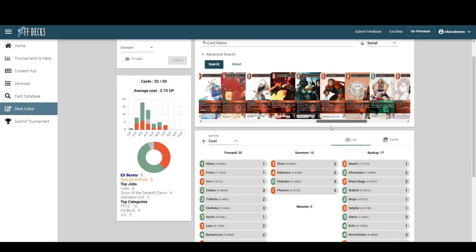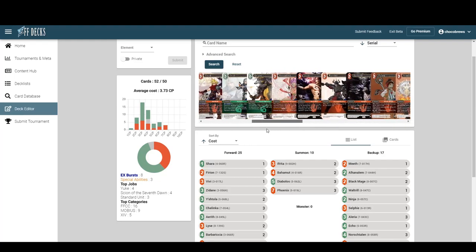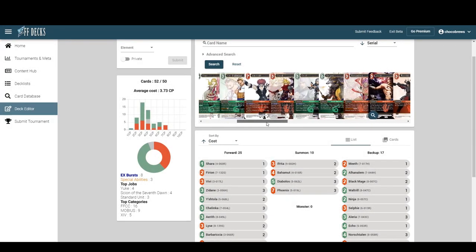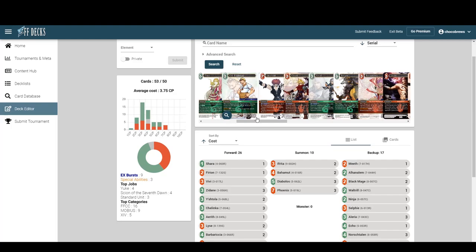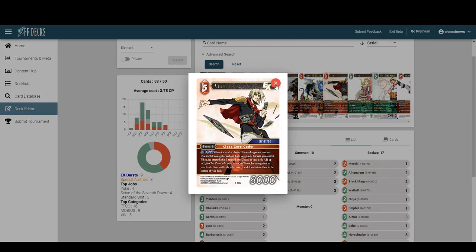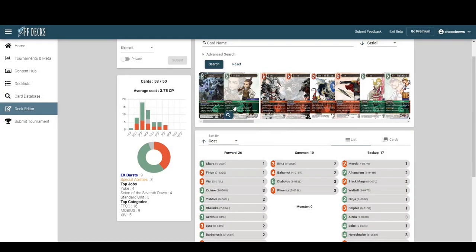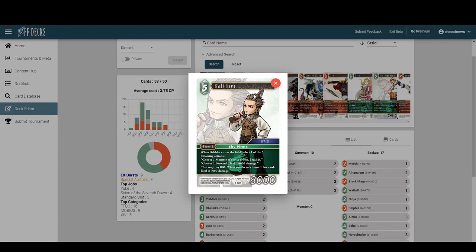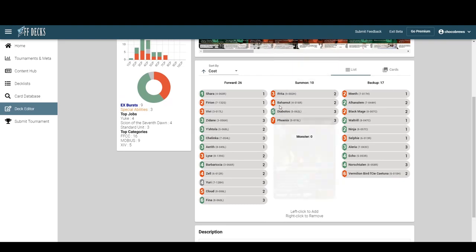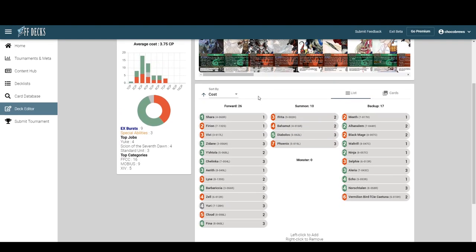The only one I'd really consider is maybe more Cloud. Jet's cool but without Fusoya or outside of mono-fire, it's probably the wrong archetype. We now need to make some cuts — we're at 53, so three cuts needed.